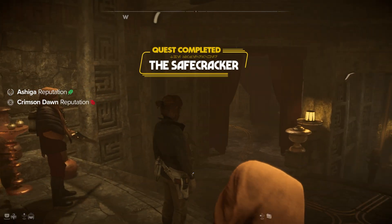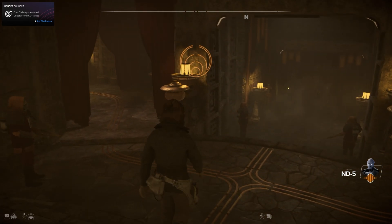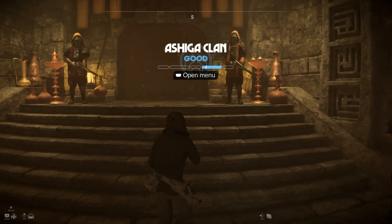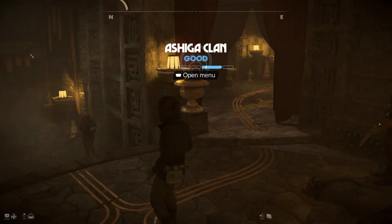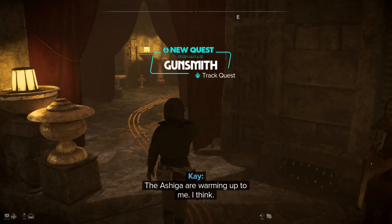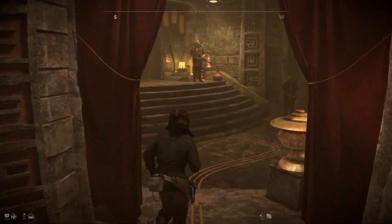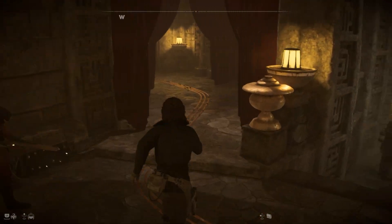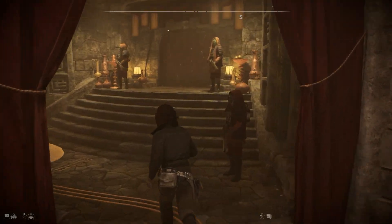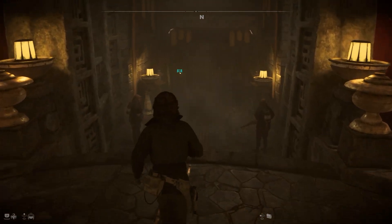We lost a lot of Crimson Dawn standing. Kay, I'm going to the ship inventory and I found something you could use — come see me. We're on good terms with the Ashiga. The Ashiga are warming up to me, I think. The Queen rewards loyalty — keep it up. We can't even go into the Queen's chambers.